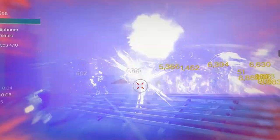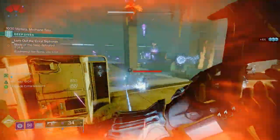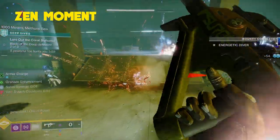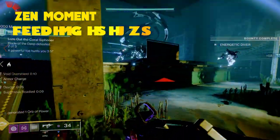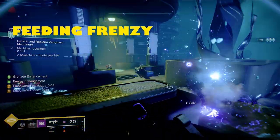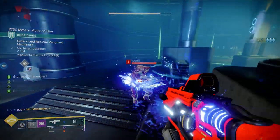Due to this season's artifact perk not giving you unlimited volatile rounds, Destabilizing Rounds is an absolutely amazing perk to have on an SMG — and it is the only SMG to drop with this perk. In the first perk slot you can get things such as Zen Moment, reducing your flinch over time as you do more damage, and also Feeding Frenzy, so after each kill you're getting an increased reload speed.